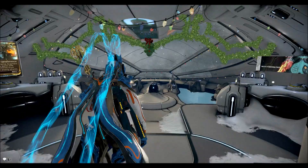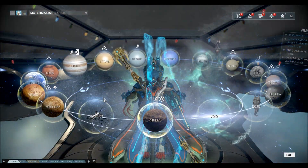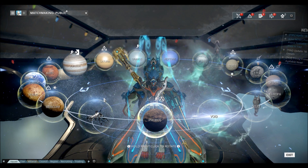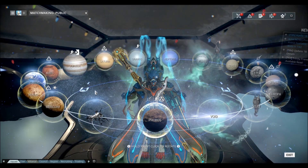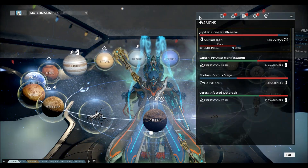How to actually be marked for him: unlike the Stalker, which marks you when you kill a boss, to get Zanuka Hunter to mark you for death you need to do these missions here. It's indicated by the fists on your icon - the invasions.